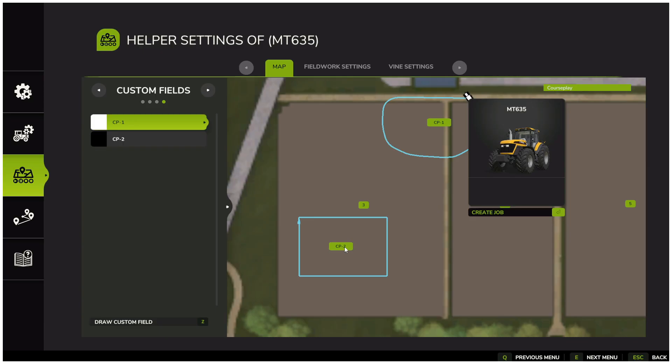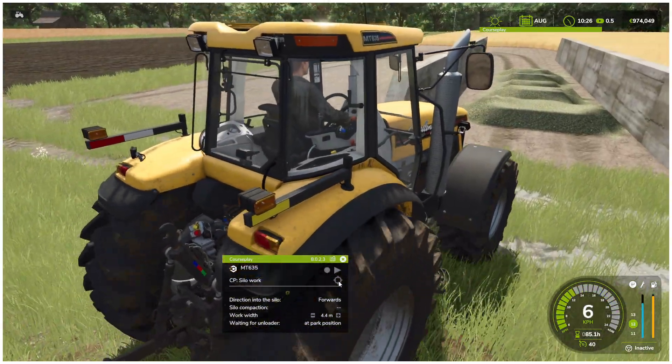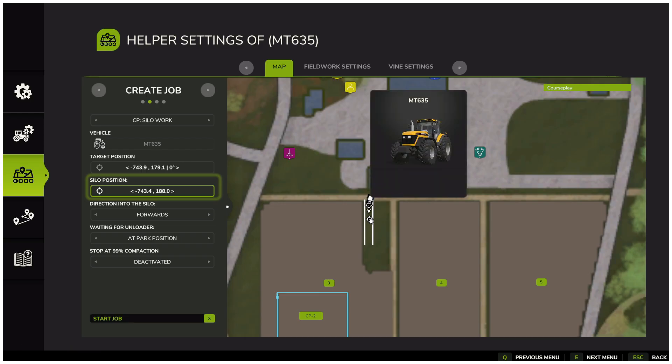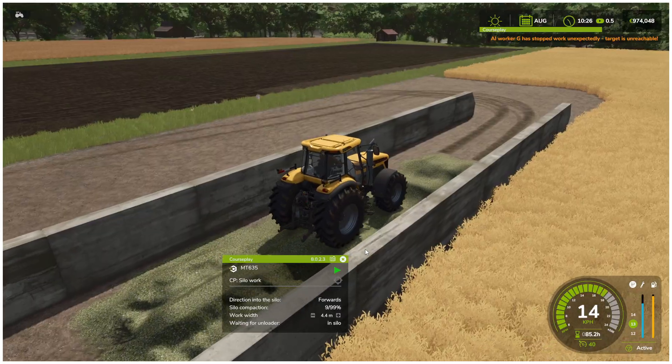Now let us move on to the last part of this how-to video: silo compacting. I have prepared a bunker silo here with some silage in it. CoursePlay has detected the nearby silo and selected the correct type of work. Use target position to choose which direction the tractor should drive, and silo position to select which silo to work in. Direction into the silo lets you decide if the tractor should drive forward or reverse in. Waiting for unloader gives you the option to have the worker wait at a parking position or inside the silo. I recommend filling the silo completely before starting the worker. The last option is stop at 99% compacting — if deactivated, the worker will continue driving even after reaching 100% and you will need to stop it manually, which is why I always keep this setting activated.